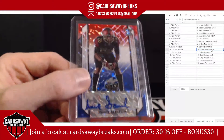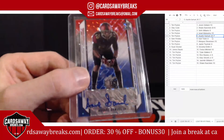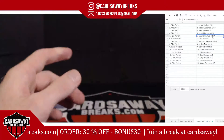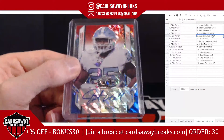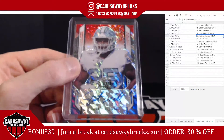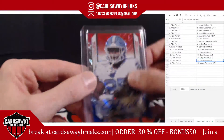Red white and blue marble, Asante Samuel Jr. for the Bolts, number 2 out of 7 — going to Tim P. Another red white and blue marble, Javante Williams for the Denver Broncos — going to Tim P, number 2 out of 7. Tremendous.